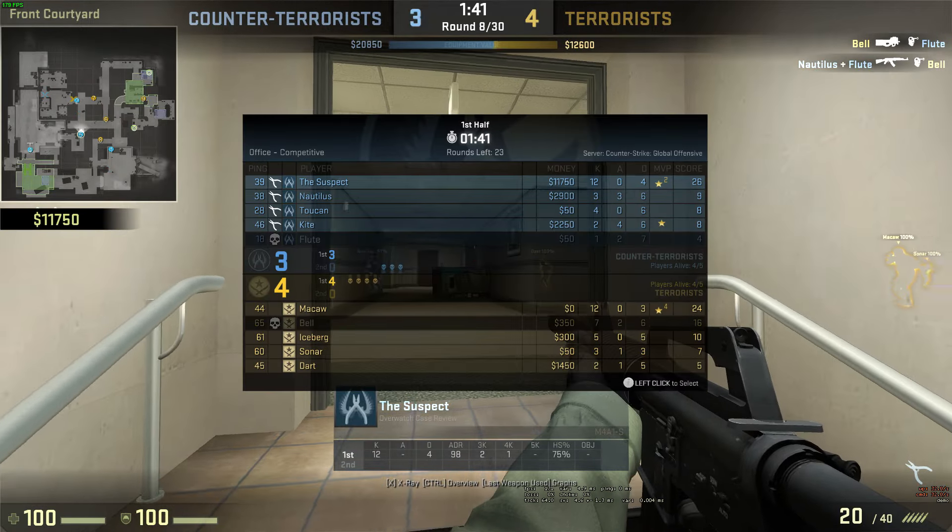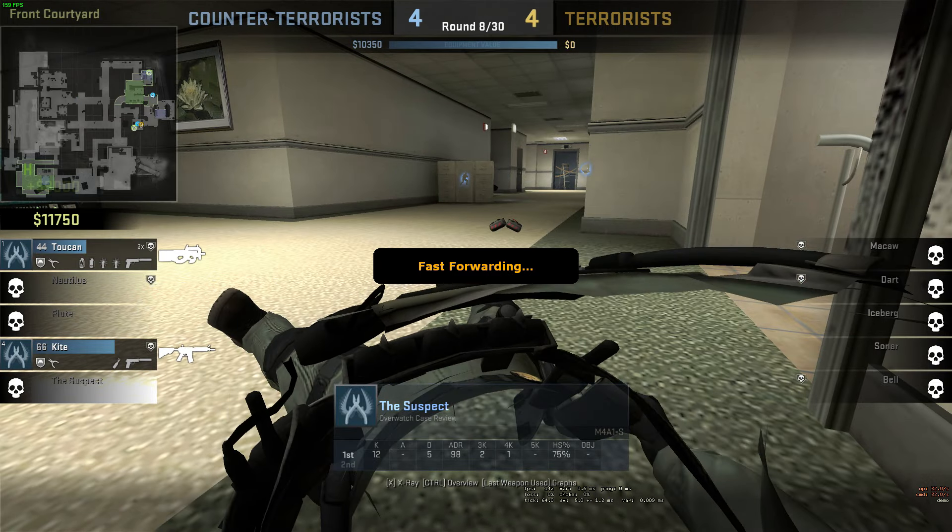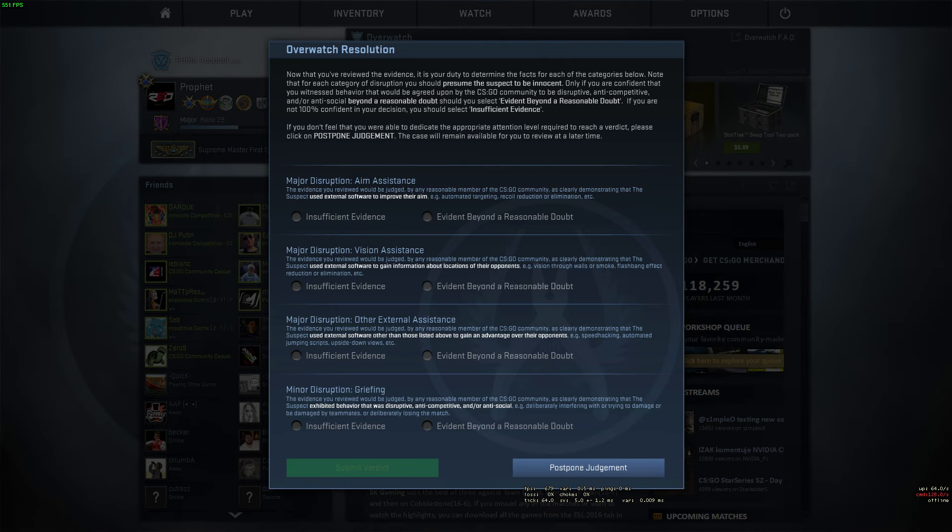McCaw takes him down anyway. I won't know if McCaw is cheating unless I spectate his demo, but this guy was definitely cheating. As for the report: griefing — insufficient; external assistance — insufficient; vision assistance — most certainly; aim assistance — it looked like it to me. He definitely improved quite a bit out of nowhere. Anyways guys, I hope you enjoyed.